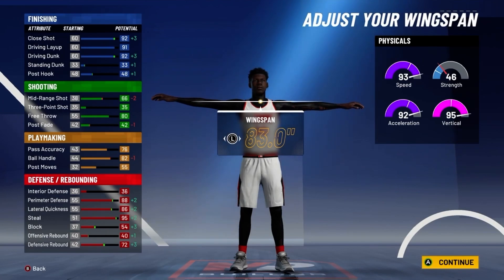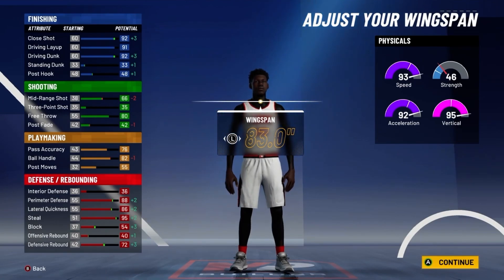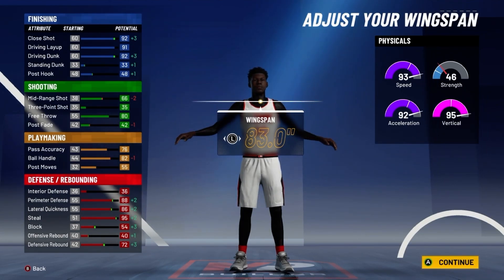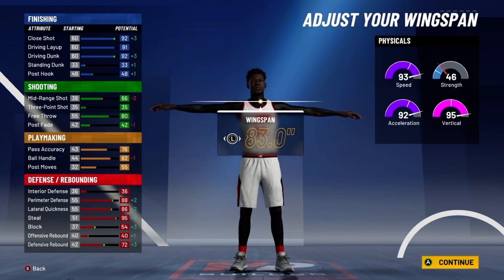For your defense, you'll have a 92 perimeter defense, a 90 lateral quickness, a 99 steal, and a 76 defensive rebound. For your physicals at 99 overall with the gym grind edge, you'll have a 99 speed, a 99 acceleration, a 99 vertical, and a 54 strength.